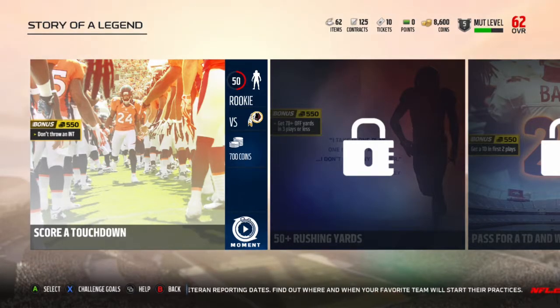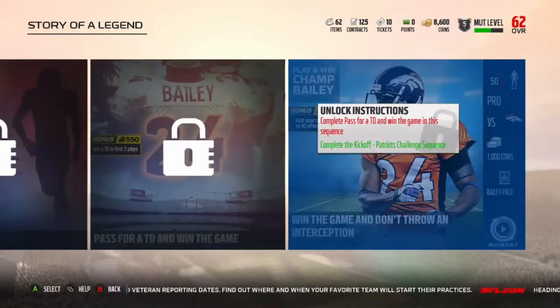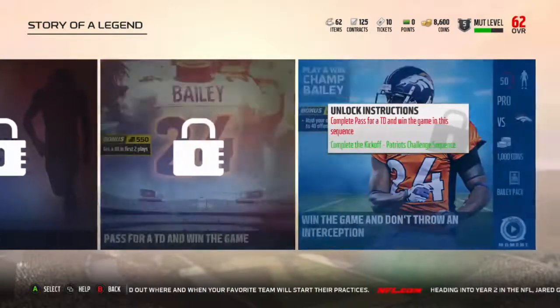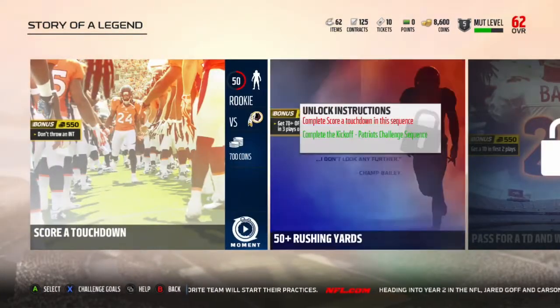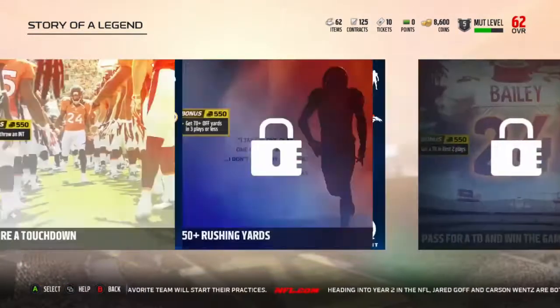In the Story of a Legend sequence you get a Champ Bailey. I wasn't actually sure who we got, but now that I see Champ Bailey I extremely want to do this. I don't know how good the Champ Bailey card is - all I know is Bailey, so I don't even know if we do get the hero Bailey or not, so we'll see.